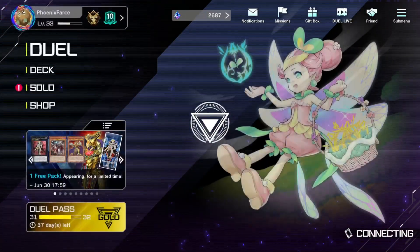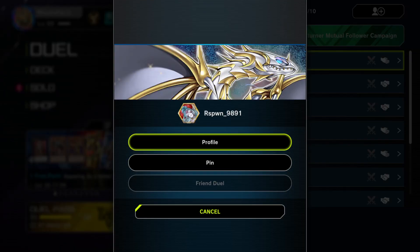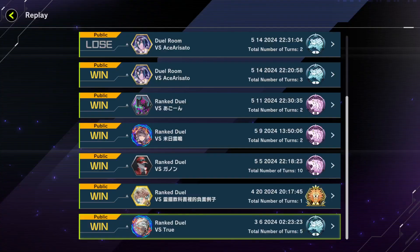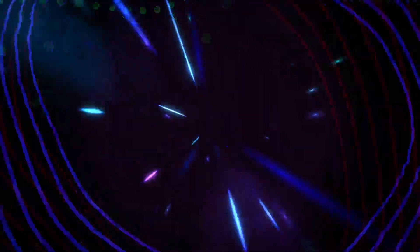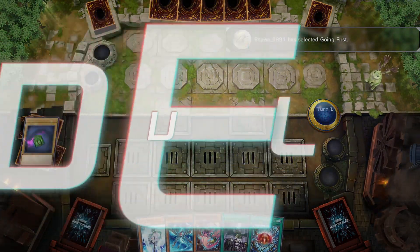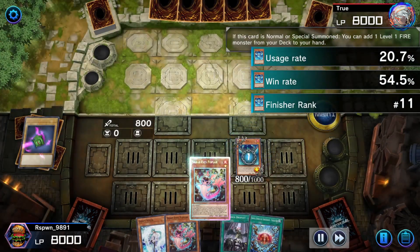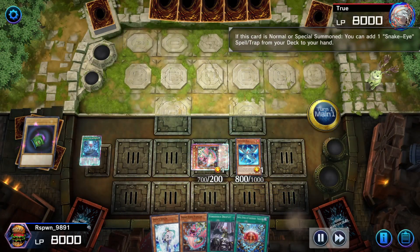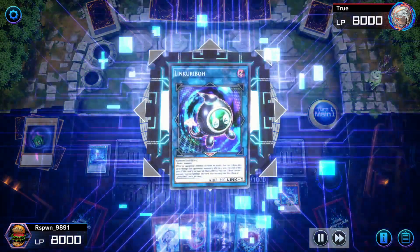Alright, cut that autoplay. I should be able to find your replays from the friends list. Let's start at the bottom, get to the top. Snake Eye. Summon Snake Eye Ash, adding Poplar. Poplar adds Divine Temple. Activate Divine Temple, setting Flamberge. Poplar then links away for Linkaribo.